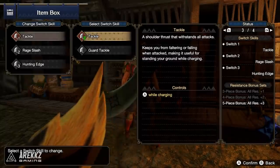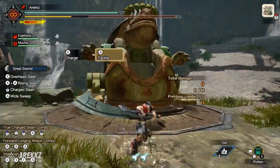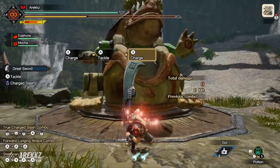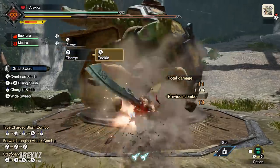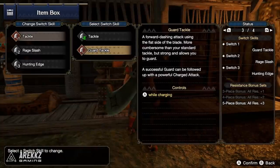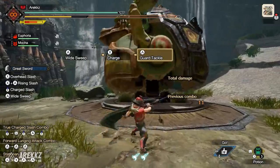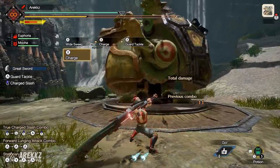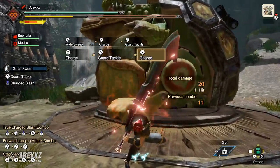Starting off with the Great Sword, in your first slot you have the option to change your tackle. By default, pressing A whilst charging performs the tackle, which lets you firm incoming attacks and cancel parts of your charge. Alternatively, you have Guard Tackle, which changes it into a slightly slower but advancing guard animation. The nice thing about this one is that off the back of it, you can go directly into either the True Charge Slash or the Rage Slash, depending on what you have selected.